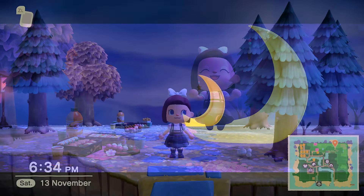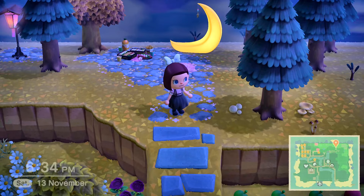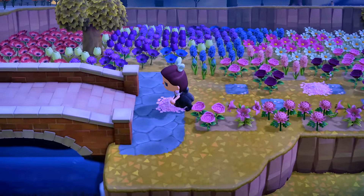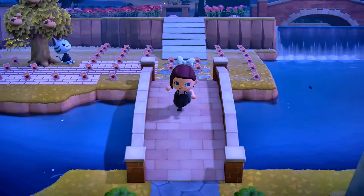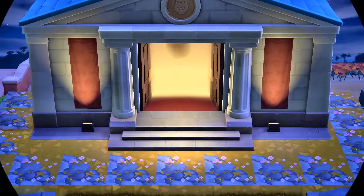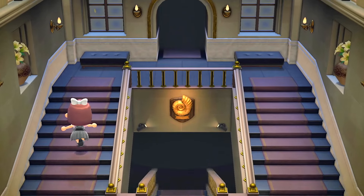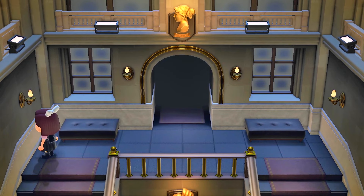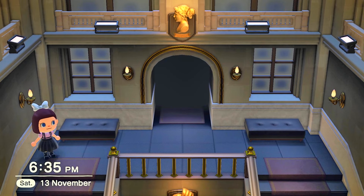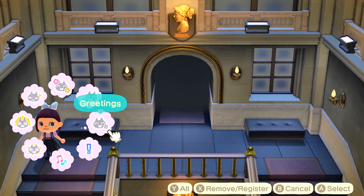The first thing you need to do is get into Animal Crossing, then head over to the café. The café should be on the left side door in the museum. I'm going to show you how to get that door to the café in the museum.